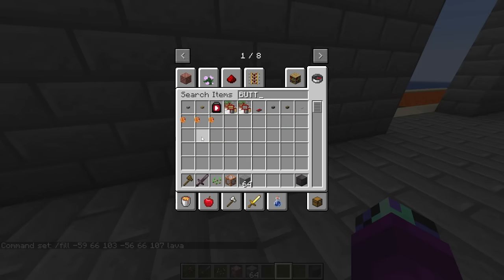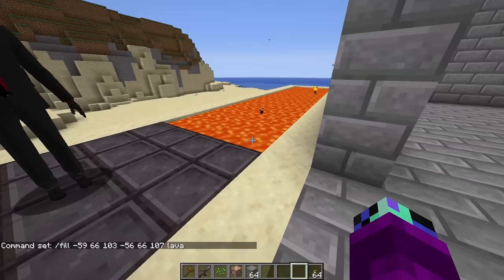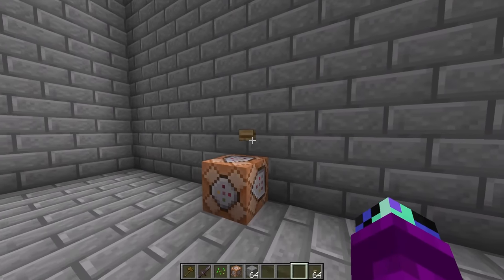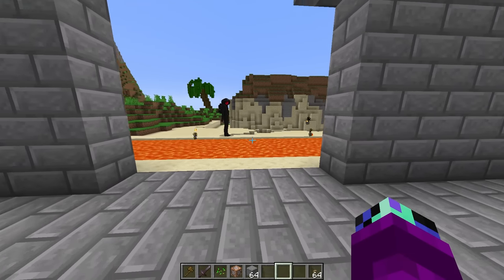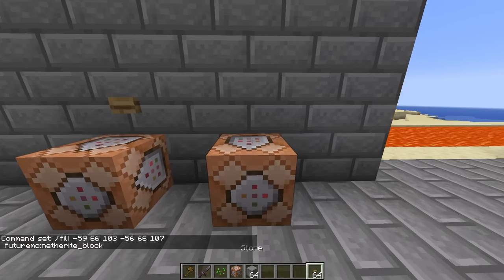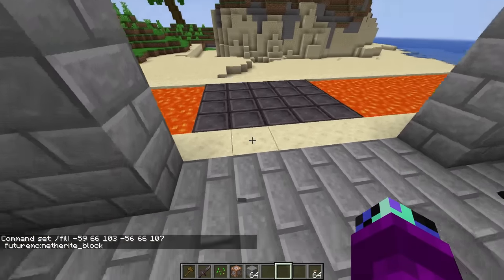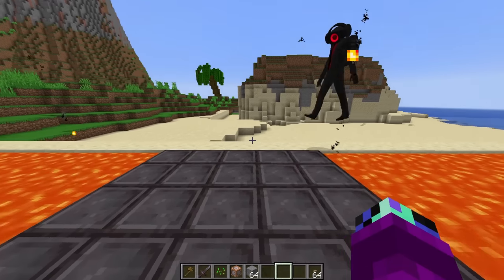Let me grab a button and, Speaker Man, I'd advise standing away from the bridge for a moment. Now if I hit this button — boom, the bridge disappears! How does it come back? I need to add another command block and replace the lava with netherite. Now let me put another button down — boom, check it out, we've got a drawbridge we can open and close!